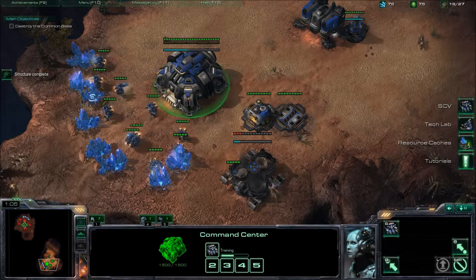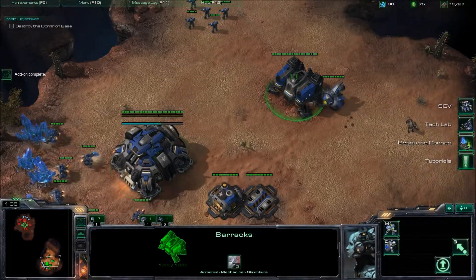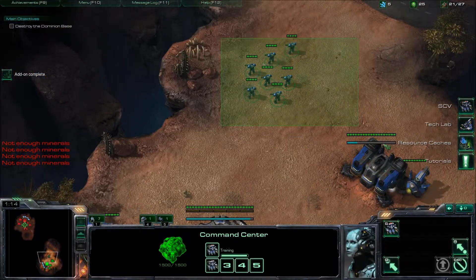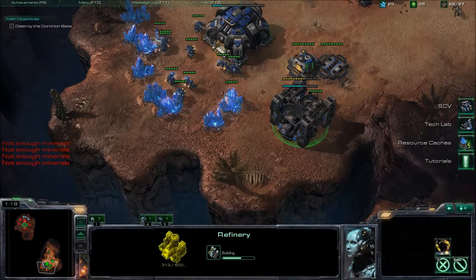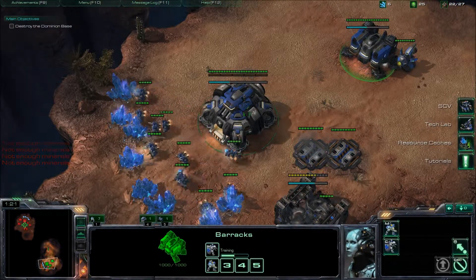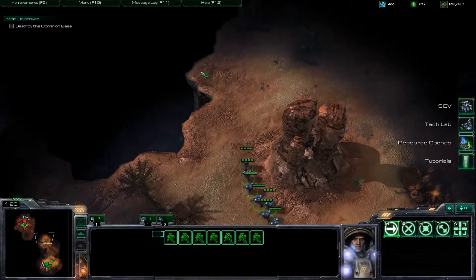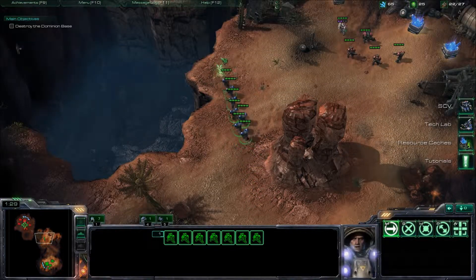Medics are just really good units. We're going to want to head up to the top left to grab some more mineral supplies, so bring them up around the mountain.